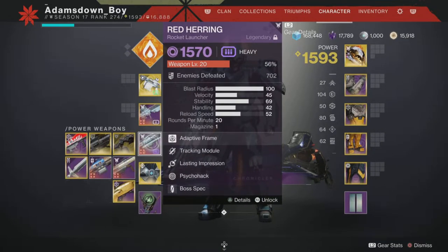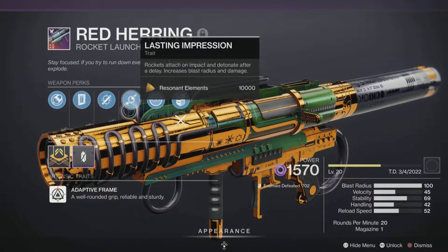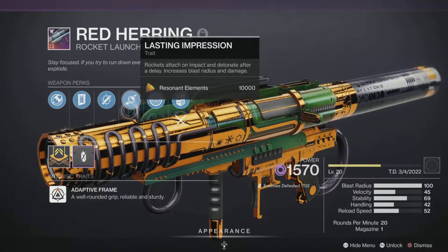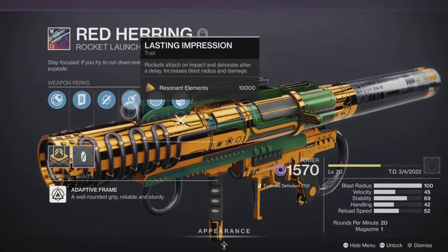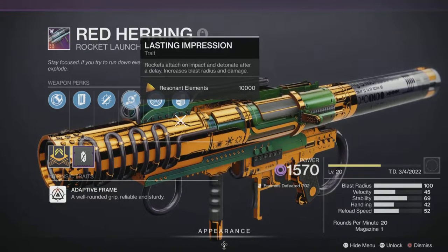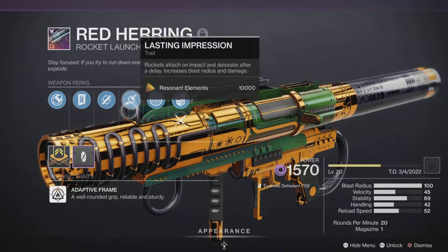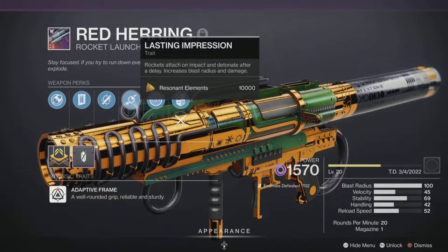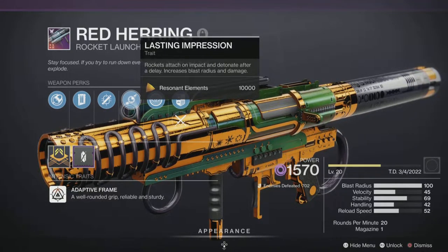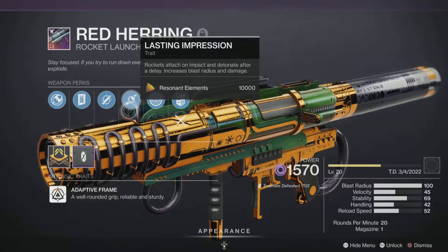I'm using a Red Herring — again, it's void. This isn't ideal for this, I would say. It's got Lasting Impression, which provides 25% additional damage before you add the burn damage for the activity, but there's a delay on the explosion. If you're using this against champions, the delay is usually after the stun wears off, so your unstoppable champion will have its damage resistance back up and the barrier champion is very likely to have its shield up when the delayed explosion goes off. I'm not going to be using it for champions — I'll use this against the boss to take advantage of that additional damage.